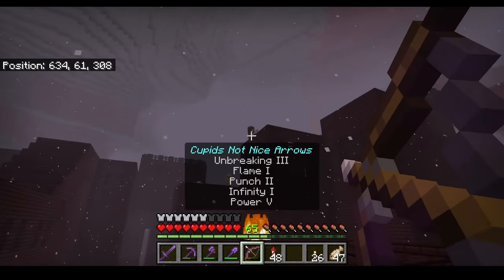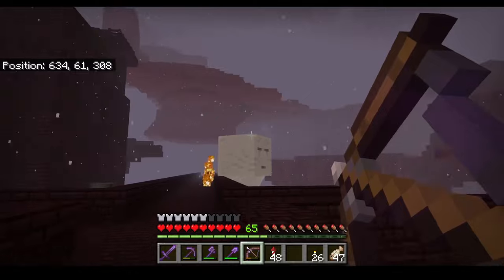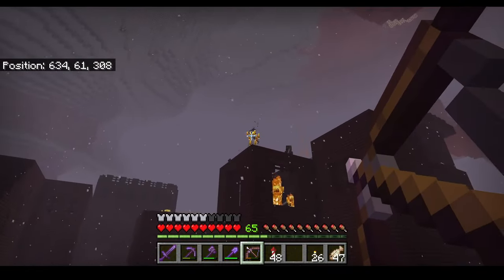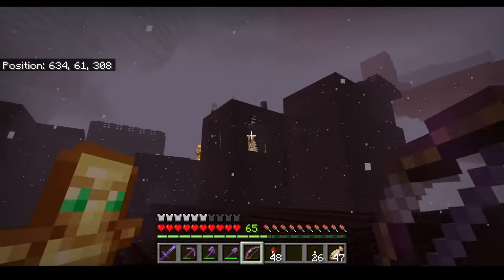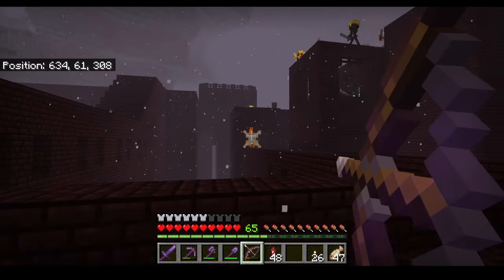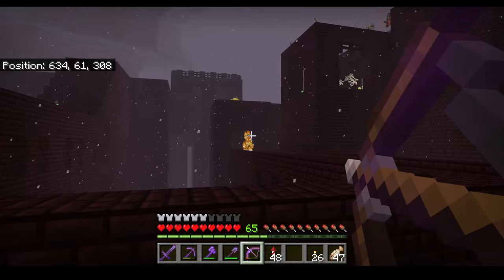These are Wither Skeletons — you want to kill them, they're not nice. Also those guys, and these guys. As soon as you land in one of these places, everything wants to kill you. What I find easy is to just stand from afar and shoot everything until you have the drops that you want.